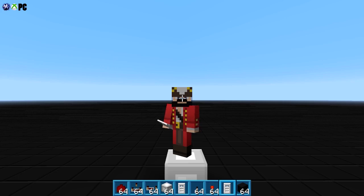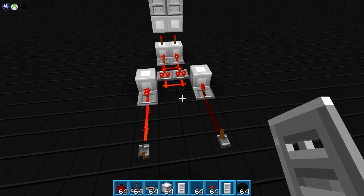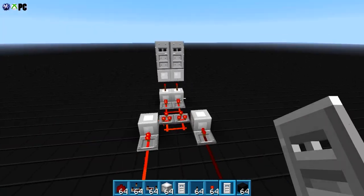Hey guys, this is Ivan with Overlook E&T and in today's video we're working on a compact XOR gate. So what is an XOR gate? It's basically two inputs, one output kind of deal.